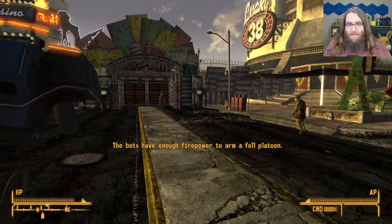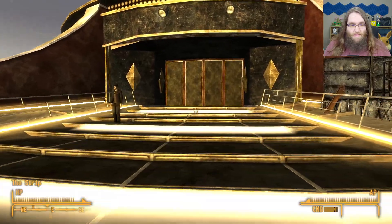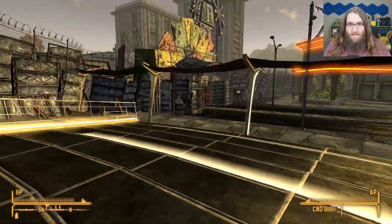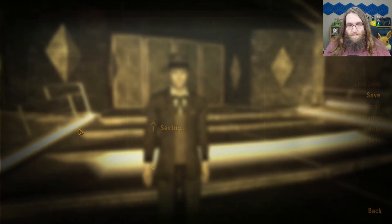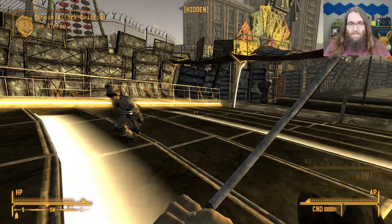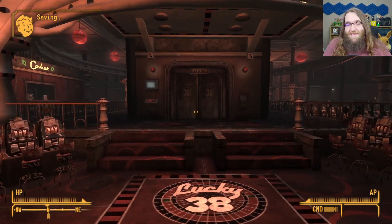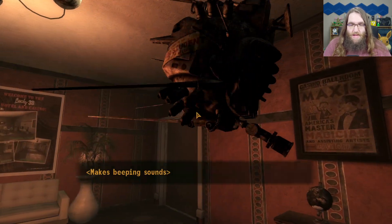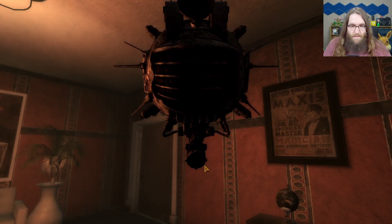Yippee! Have enough firepower to arm a full platoon. Whoa — is this guy from Caesar's Legion? No consequences. I actually want to go to the presidential suite. Hey Ed, would you follow me? All right — up to the penthouse.